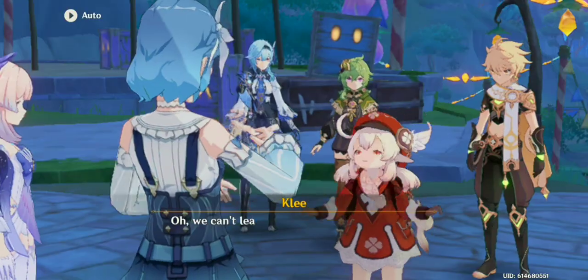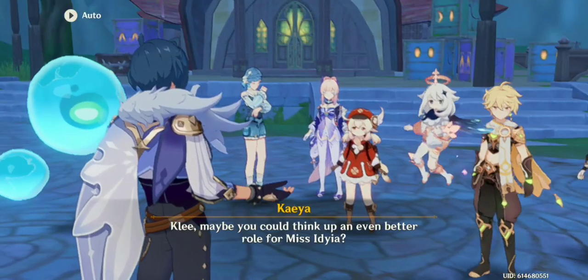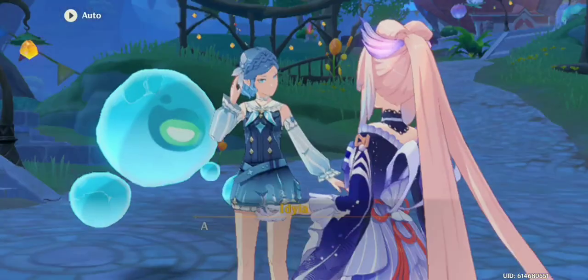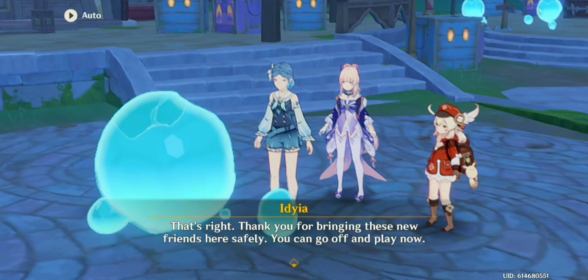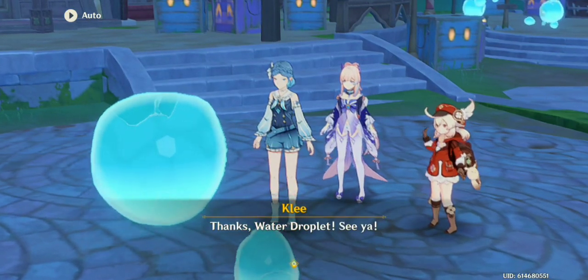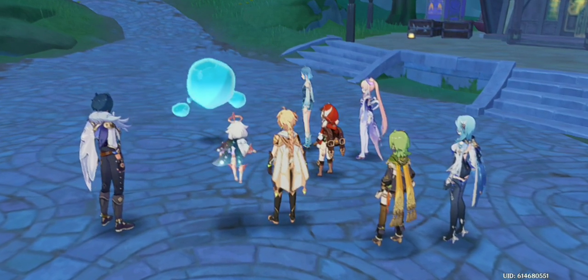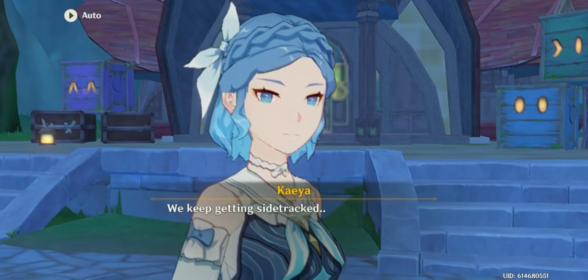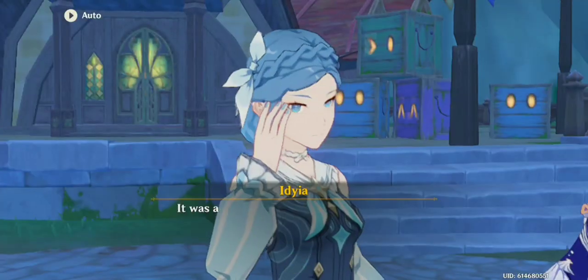So Idia is the mascot now — she replaced Paimon. Paimon used to be our mascot, our emergency food if you want to put it like that. But now Idia can be our emergency water reserve. So we have the emergency food and the emergency water reserve. And this water droplet looks very panicked — what is going on? The water droplets move really slowly. I guess they don't have any legs so they can't go faster.